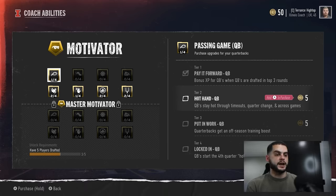One more thing to keep in mind is coaching packages. Look through your coach packages and see what you can unlock. For example, in the passing game motivator package, there's bonus XP when quarterbacks are drafted. If your quarterback goes in the top three of the draft, your other QBs get a bonus XP boost. There's also an off-season training boost called 'Put In The Work' — if you're trying to build a position group like quarterback quickly, that's a big deal and I highly recommend it.